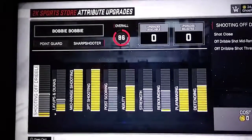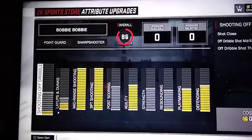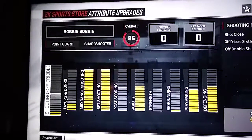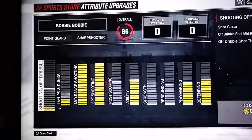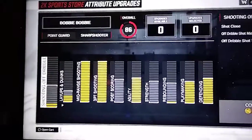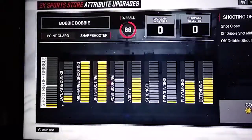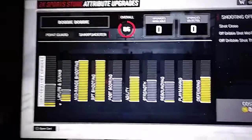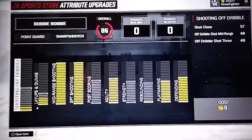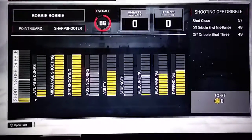Pause and look at this upgrade order: Defense, Playmaker, Agility, three-point shooting, mid-range shooting — max all those first. Then put a bar or two on layup and dunks. Max out shoot-off-dribble and layups so you can finish around the rim. After that, put the rest into Rebounder — you don't need Strength as a sharpshooter. You're playing your archetype wrong if you're trying to post people up in the paint.